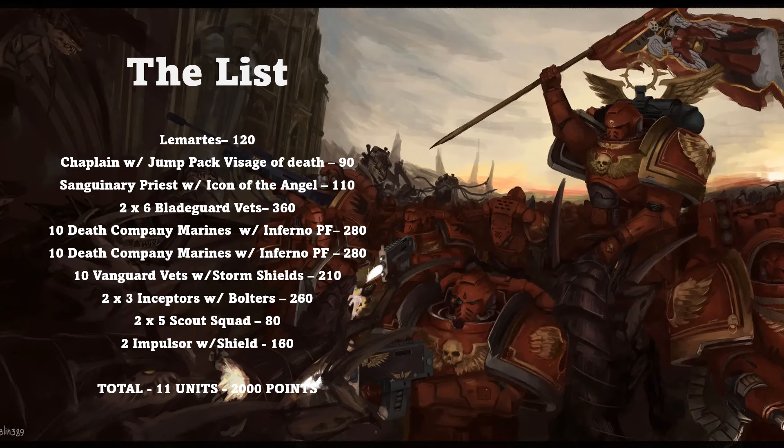Our opponent is playing Blood Angels in the Sons of Sanguineous Detachment. He had Lamartes attached to a 10-man Death Company unit with jump packs and inferno pistols, a Chaplain attached to another Death Company unit with jump packs and inferno pistols, a Sanguinary Priest attached to a 10-man Vanguard Veteran squad with storm shields — that unit is very scary — two units of three Inceptors with bolters, two units of Scouts, two Impulsors with 5+ invulnerable shields, and two units of six Blade Guard Veterans. He's at 11 total units at 2,000 points. This army hits very, very hard. Even the Scouts are attacking at Strength 6, so we want to avoid combat over the first couple turns.